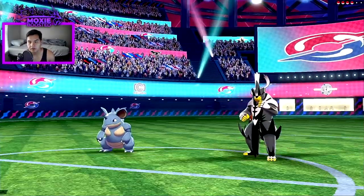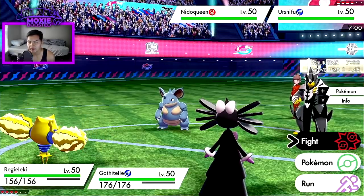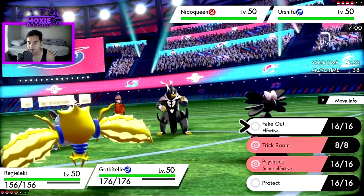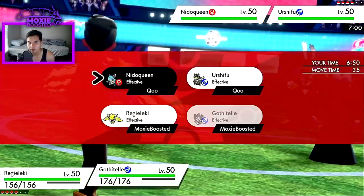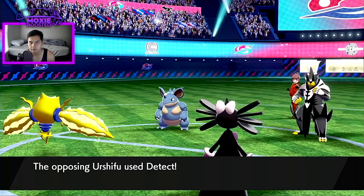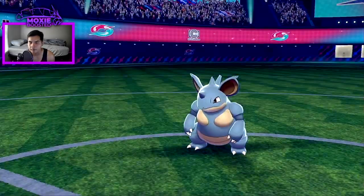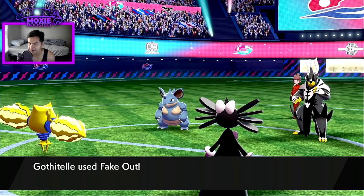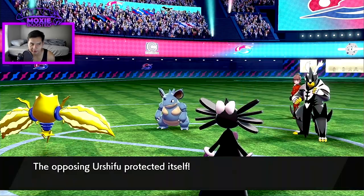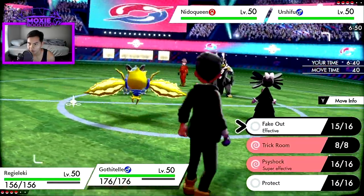Urshifu and Nidoqueen lead. I'm pretty cool with this. I have a Cobraberry so I can Fake Out the Nidoqueen and Volt Switch on the Urshifu. They Detect — that's fine. One would assume they'd Earth Power the Regieleki here. I should live whatever the Urshifu goes for, so I'm actually willing to just Psyshock, then get in Rillaboom.